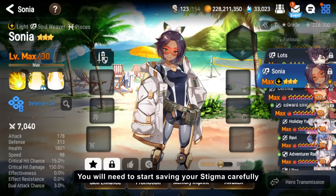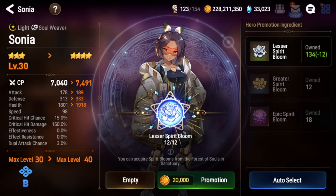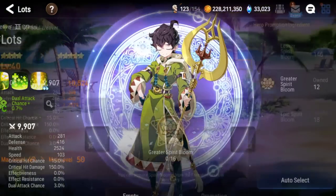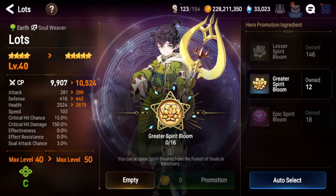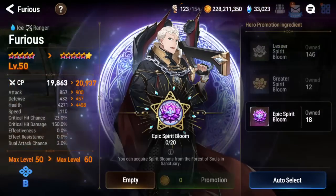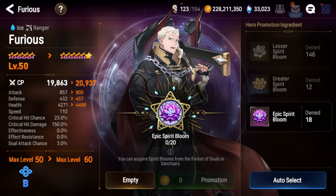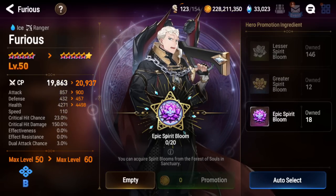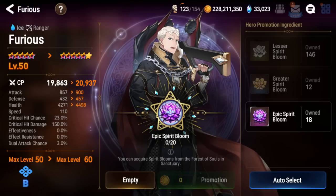Looking at the cost breakdown: fodder takes 2 lesser spirit blooms, a three-star unit takes 12 lesser spirit blooms, and a four-star unit promoted to five-star takes 16 greater spirit blooms — equivalent to 80 lesser spirit blooms. The big one is promoting a five-star to six-star, which takes 20 epic spirit blooms, equal to 100 greater spirit blooms or 500 lesser spirit blooms. You need a lot.